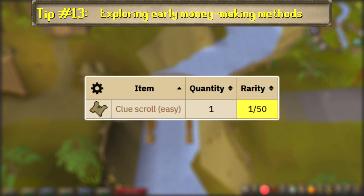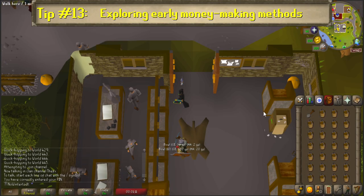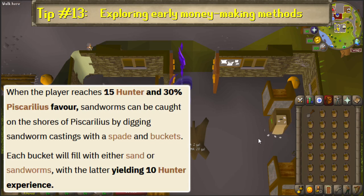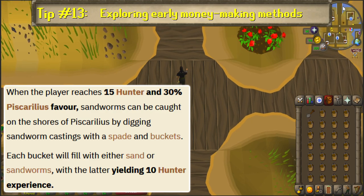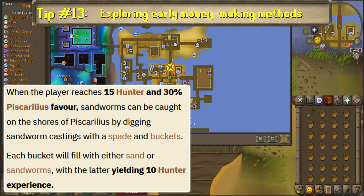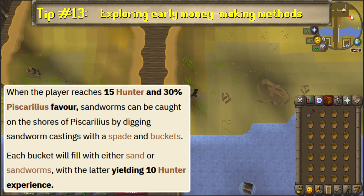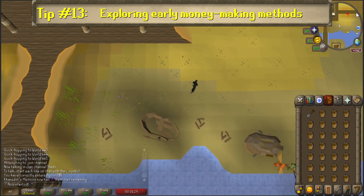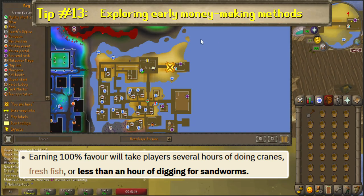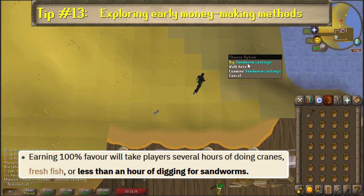A bonus for doing that method is that you'll get multiple easy clue scrolls that can also net extra gold. Another method involves hunting sandworms in Port Piscarilius after getting 15 hunter and 30 Piscarilius favor, which can be done by completing the Client of Kourend quest and then the Queen of Thieves quest. Hunting sandworms is a great way to get some early hunter experience on the side, which is an otherwise slow grind, and it's the fastest method for getting 30 to 100% Piscarilius favor, taking less than an hour if you're efficient.